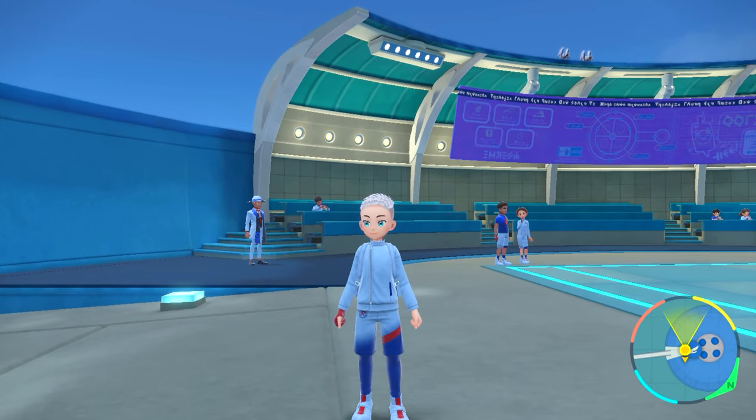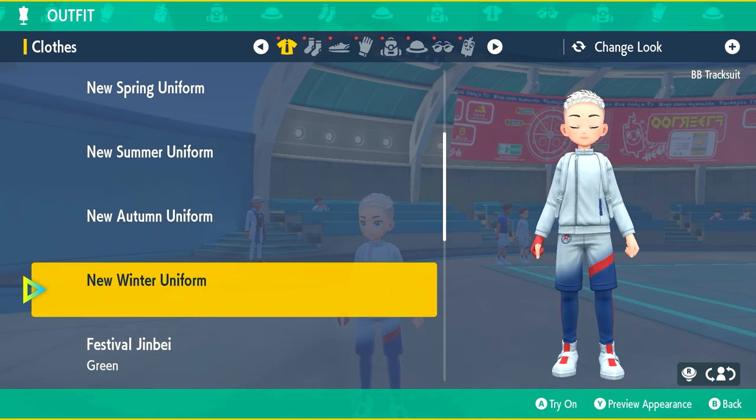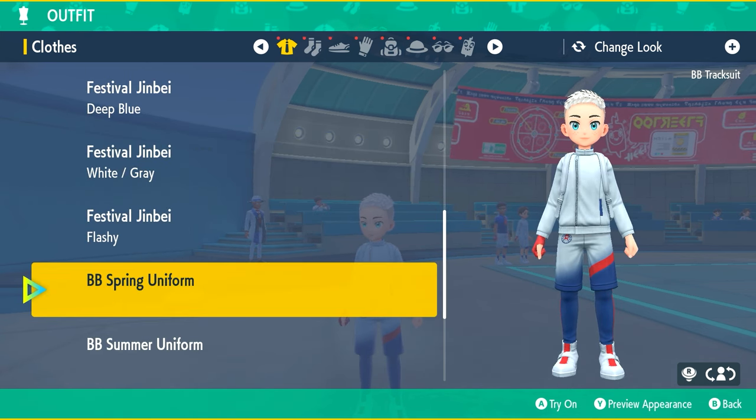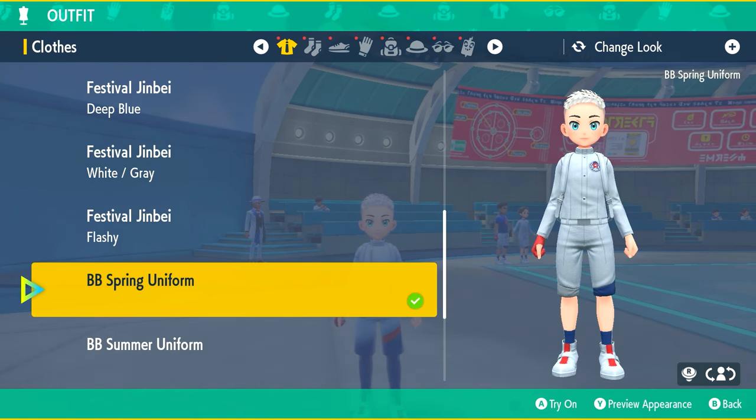To change the uniforms quickly, you're going to press the left arrow on the D-pad. This will open up your clothing screen, and if I go ahead and show you the new clothes, we have the BB Spring uniform which is this one over here as you can see on the right-hand side.